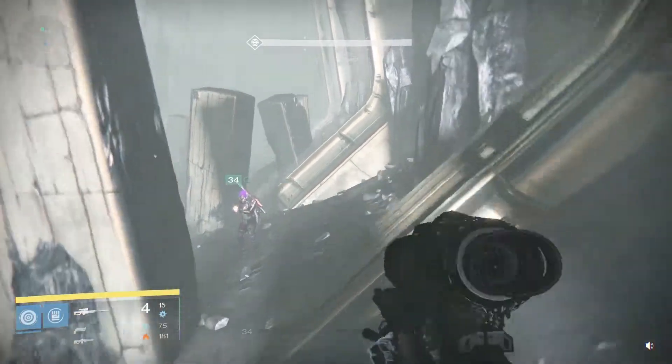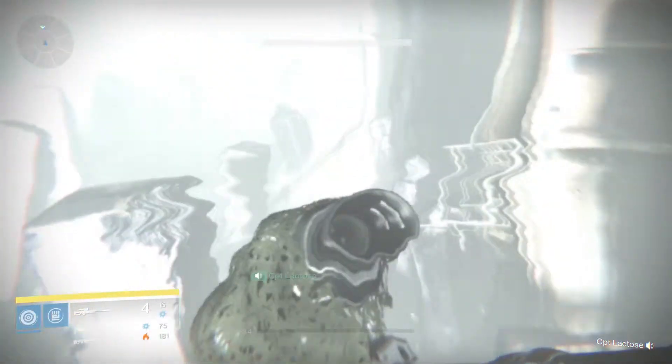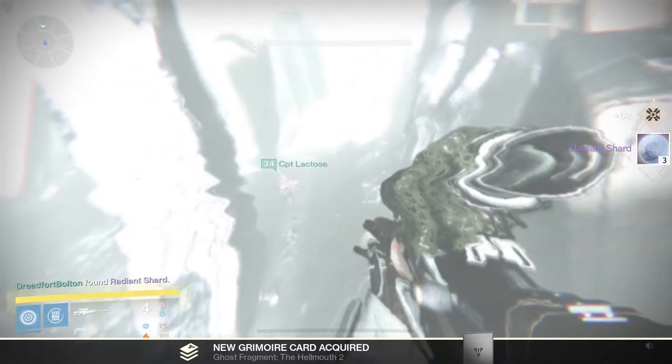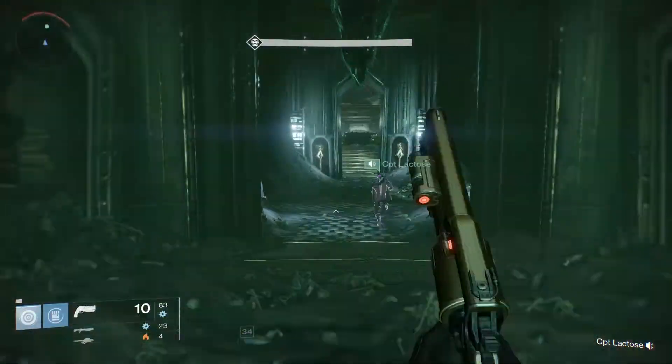The best way to get this ghost is to stand in the shadow of the pillar, back your way until your back hits the wall, and then jump up and grab the ghost. You're gonna want to get this ghost without activating the next area.